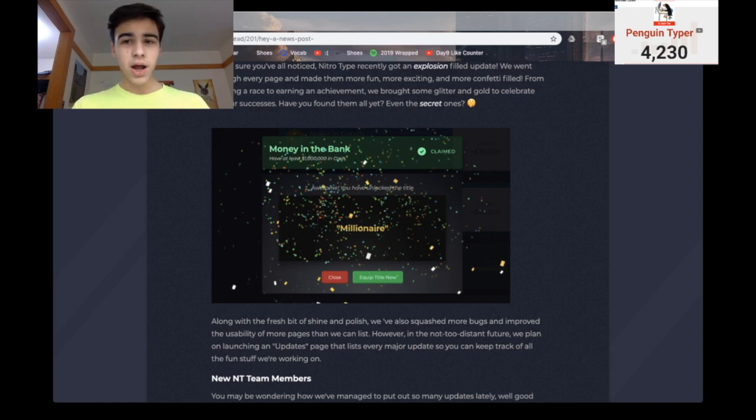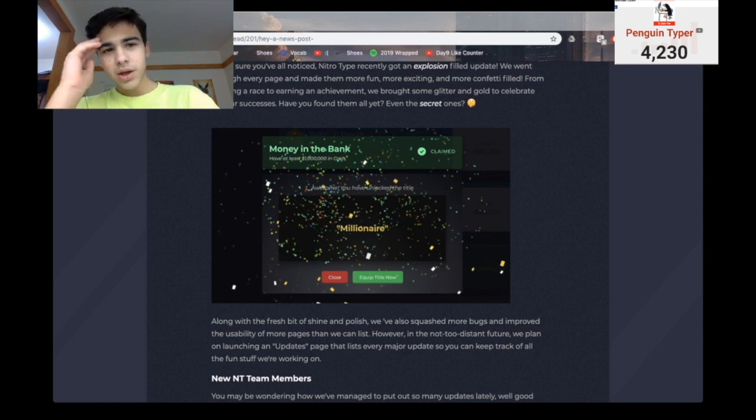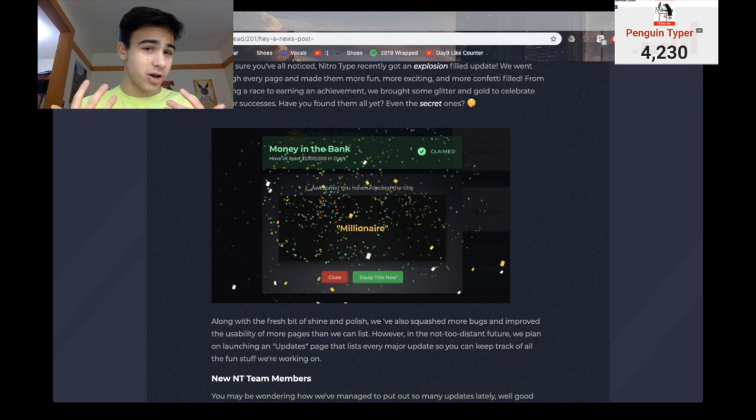Talking about confetti — as Travis said in the news post, there's been confetti added everywhere. Basically, if you earn an achievement, accept a friend request, get invited to a team, buy a car, get cash from a friend — a million different things — confetti will fill the screen. I didn't think I would like it too much at first, I thought it would be kind of annoying. But after all, it's just nice. It's like you do something cool and you get confetti. It's just a nice little surprise. I do wish they spent more time improving the game and adding more cars, but the confetti's a nice touch.